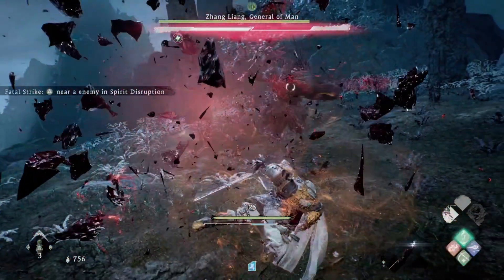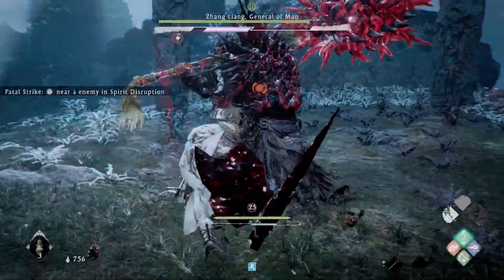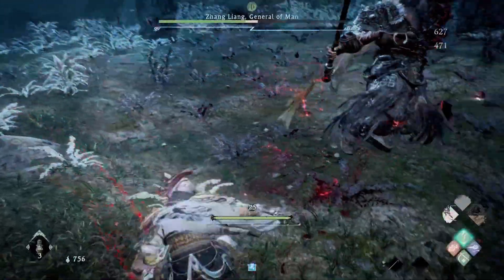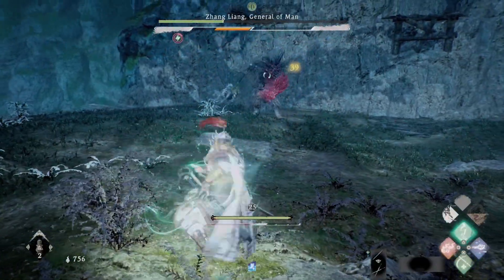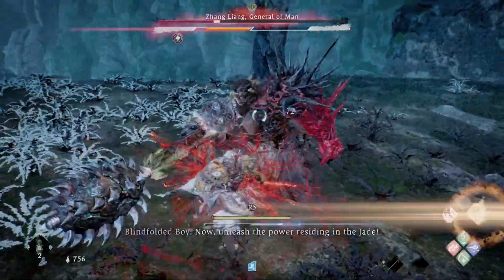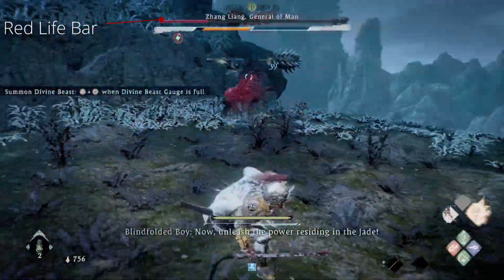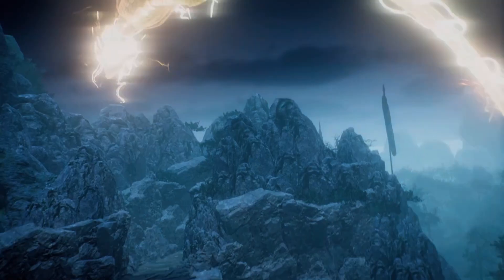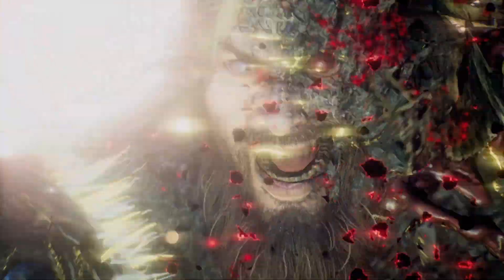And if successfully deflected, it causes Spirit Disruption to Zhang Liang almost immediately. Continue fighting cautiously against him until his life bar turns red. When it does, all you have to do is to summon your Divine Beast, and it will kill Zhang Liang instantly — an anti-climactic ending, if I do say so myself.